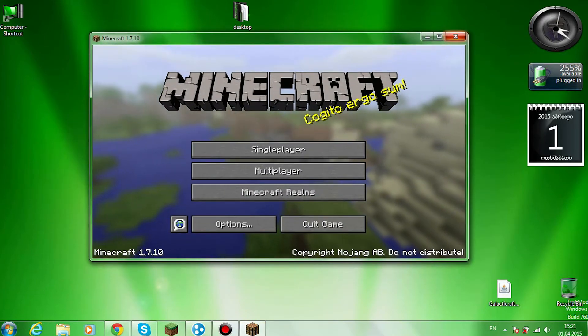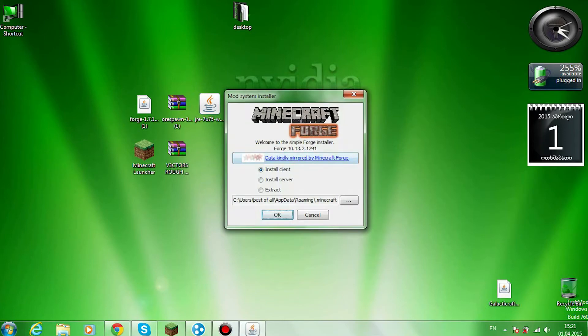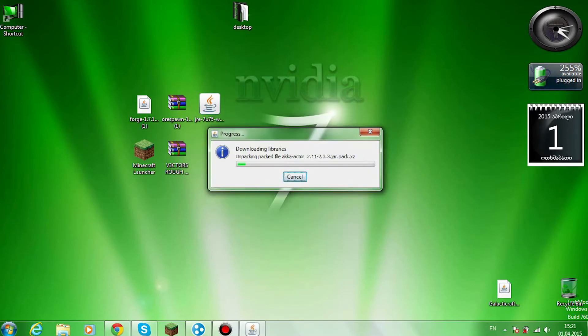Just wait for it to open, and then when it's open you have to close it. Yeah, you must close it. Then you must open the forge 1.7.10 installer and press OK. Wait for it to install.